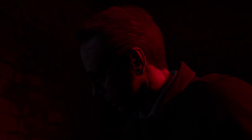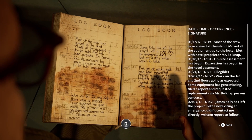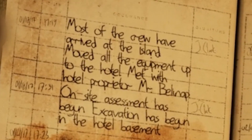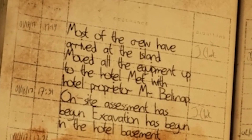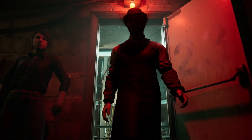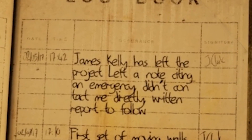We don't get much information on many of the other characters in the hotel registry, but we do find out that the construction crew who helped build the hotel in 2017 also met some unfortunate ends. In the basement you can find a logbook from general contractors. One of the workers is cataloging events during the construction in 2017, five years prior to the main story. The crew arrived on the island on January 17th, 2017, and met with a Mr. Belknap, who is the proprietor — meaning the owner. They started excavation of the basement, and by February 2nd had begun work on the first and second floors.